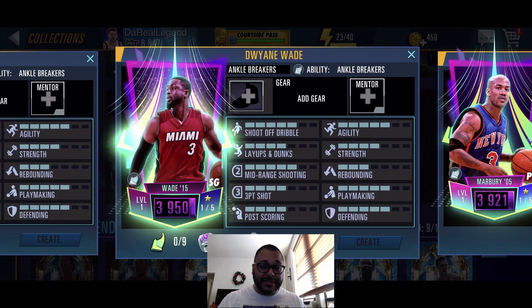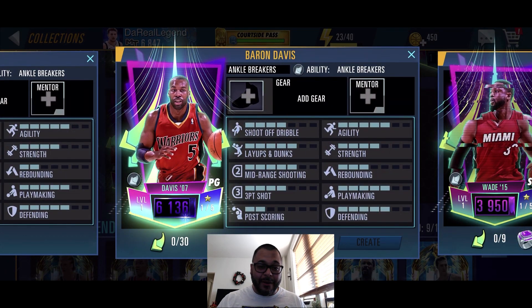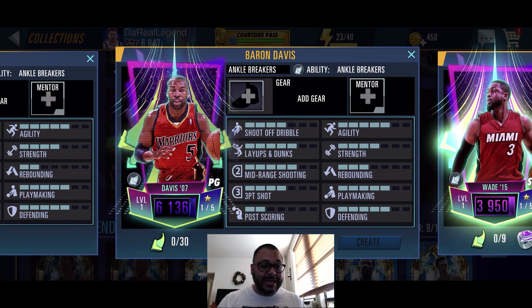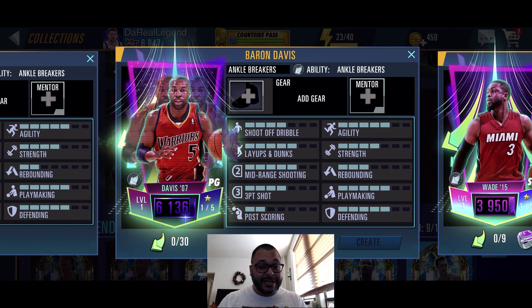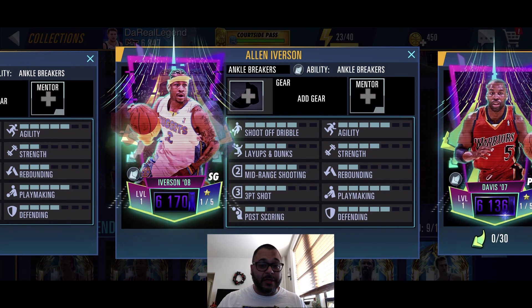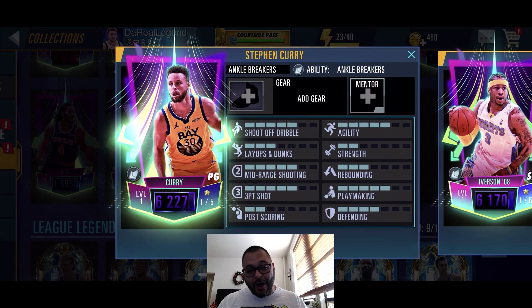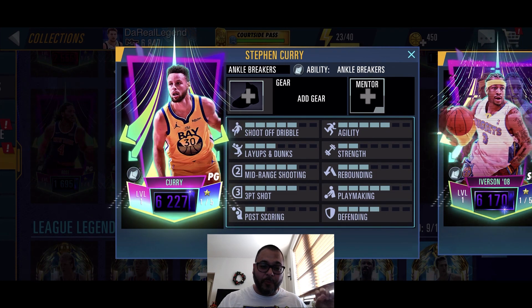We got a craftable Amethyst Dwyane Wade as well. Then there's an Onyx Baron Davis — B-Diddy is in the game and he's craftable, his stats look pretty solid. We also got an Onyx Allen Iverson with the Nuggets jersey, and the Onyx Steph Curry, which is going to be such an OP card.